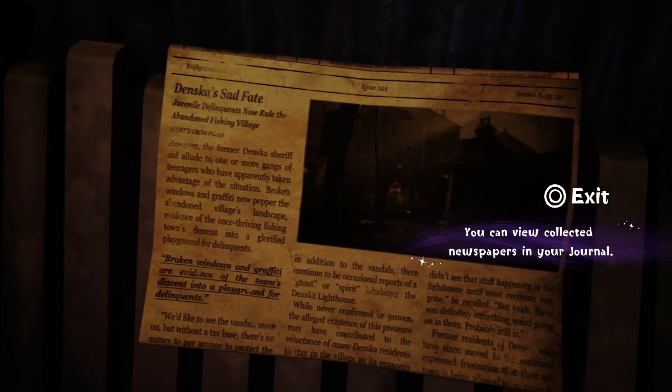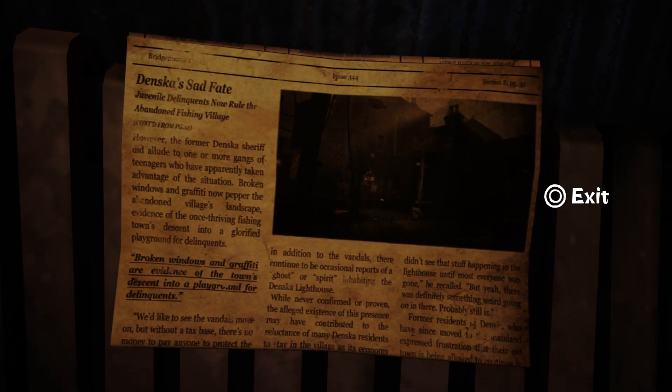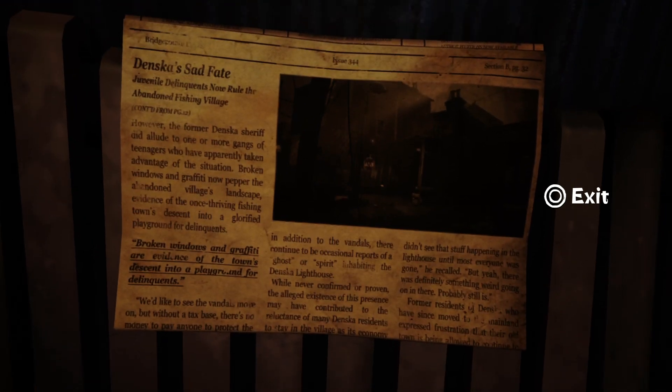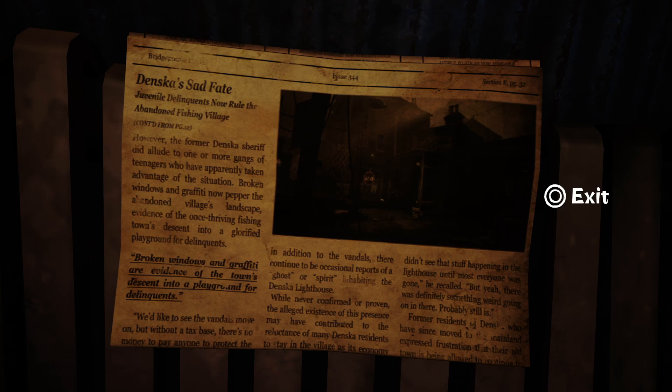Juvenile delinquents now rule the abandoned fishing village. So you're saying kids took over the city? Where's the police? The former Denska sheriff alludes to one or more gangs of teenagers who have apparently taken advantage of the situation. Broken windows and graffiti now cover the abandoned village's landscape, evidence of the once thriving fishing town's descent into a glorified playground for delinquents.